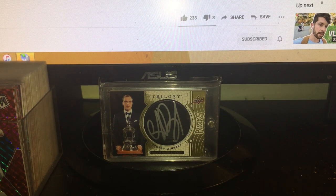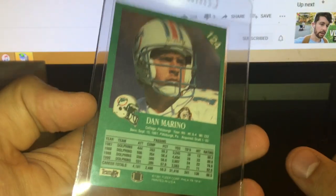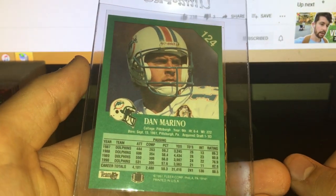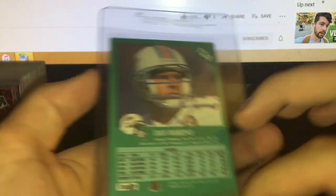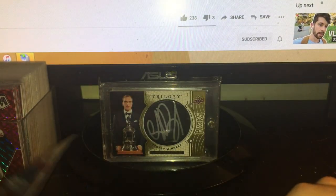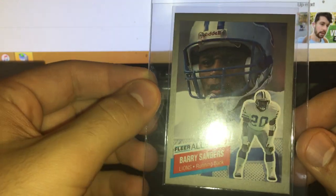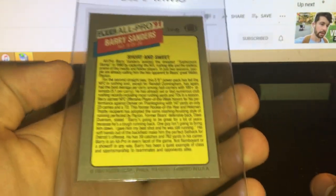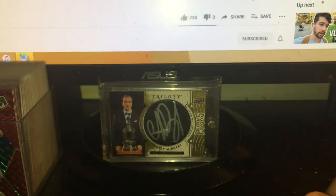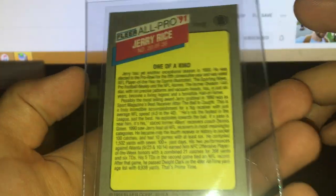There are four cards I think look good enough to grade. First off we have this Dan Marino base — it's off-centered, and on second thought I probably won't send this in. The corners look perfect and the back looks clean, but it is pretty badly off-centered. Then these three look pretty good: two more All Pro inserts — Barry Sanders, a little off-center but not bad, corners look good, back looks good. And another All Pro insert of Jerry Rice — better centered, corners look good, back looks just as good. Really sweet.